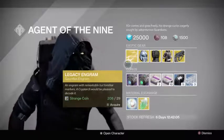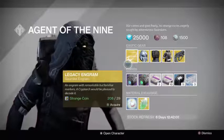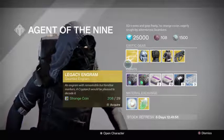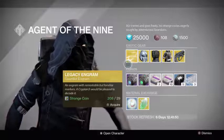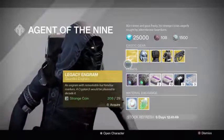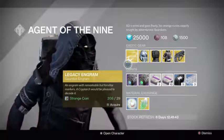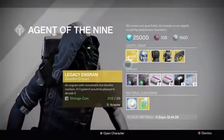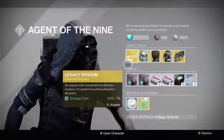For a legacy engram he is selling a gauntlet engram, so if you're missing any gauntlets from year one or two that you want to eventually get in year three, go and get it — it's 29 strange coins. Remember that legacy engrams are weighted more towards the exotic that you do not already own, so I highly recommend having all three characters if you're going to do this, so you can make sure you get something you can actually use.